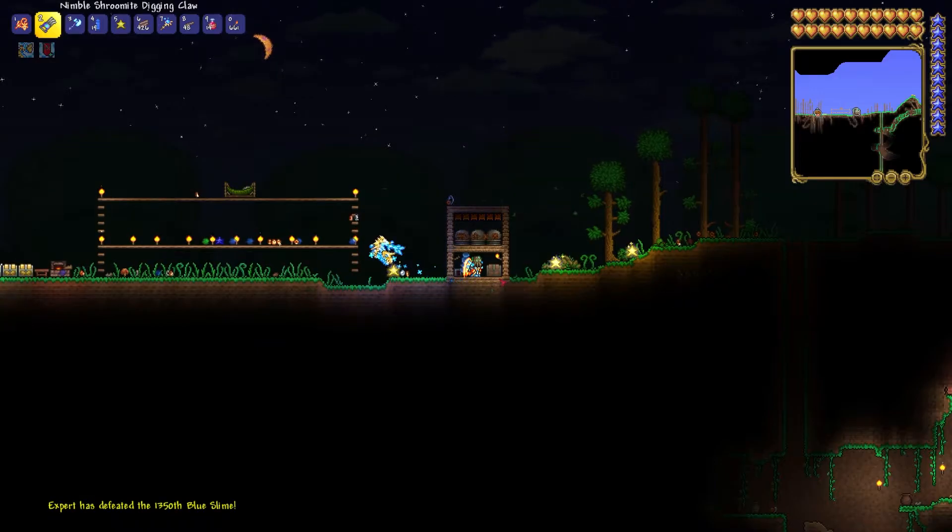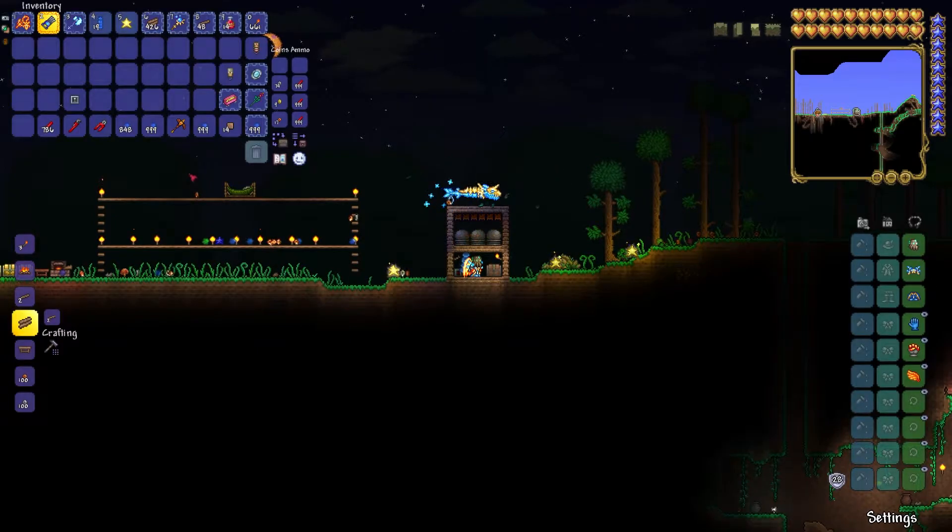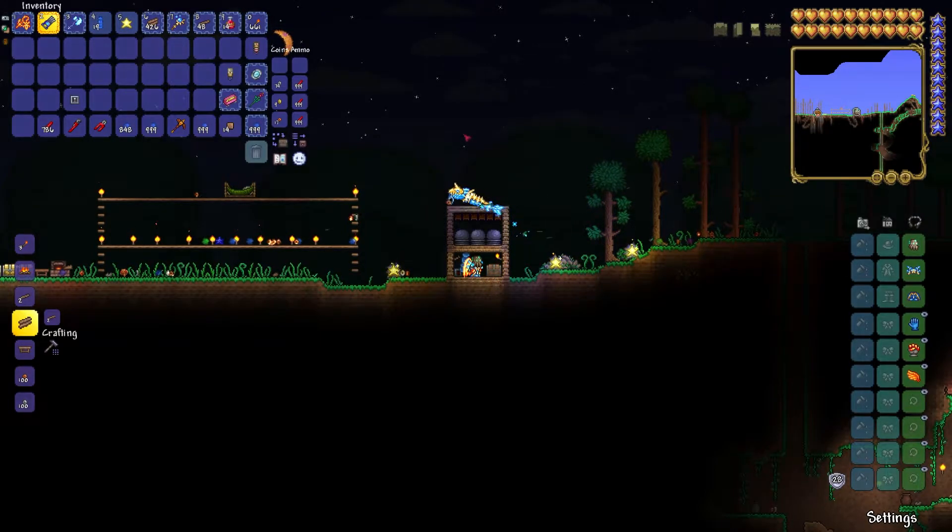I went ahead and let the farm run for only 5 minutes, and in that time I got nearly 3,000 gel. Unfortunately I did not get a slime staff, but that's only for 5 minutes of running. I'm sure if you ran this thing for an hour, you would without a doubt get a slime staff — I can almost guarantee that. You can even turn this thing on overnight and get an absolute massive stack of gel, and probably get a few slime staffs to add to your collection.